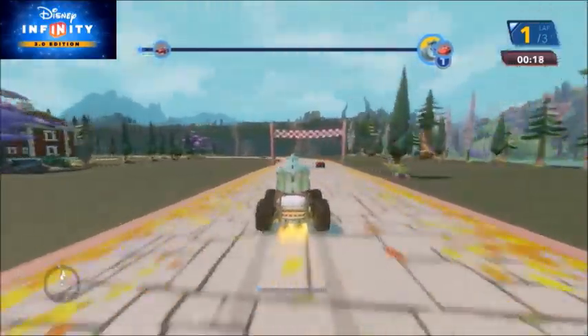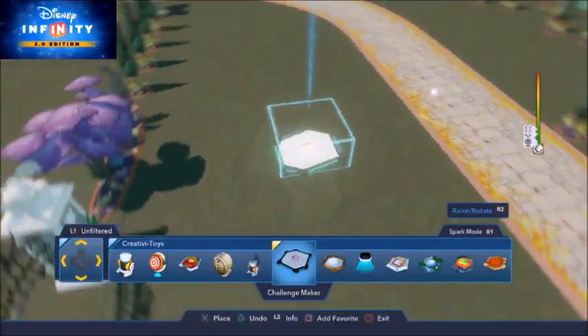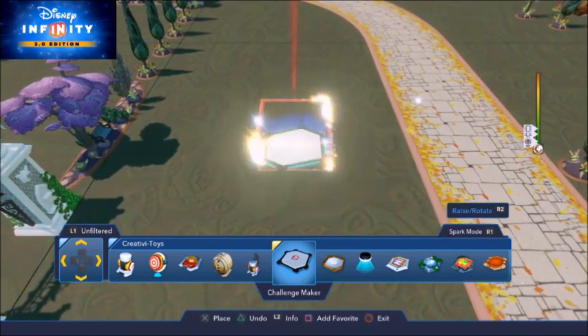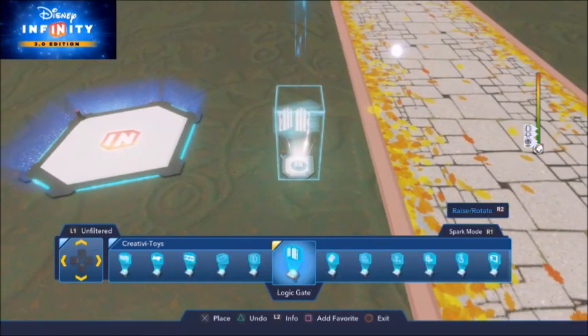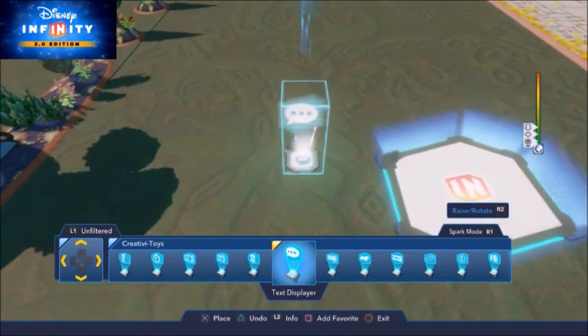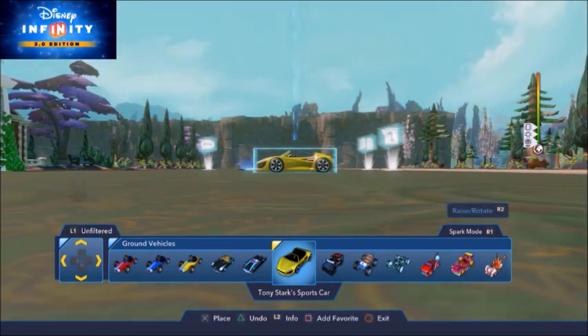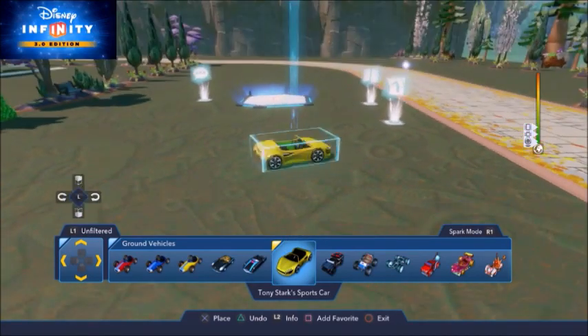To create a race against the AI opponents of your choice you will need the following toys: a challenge maker, a logic gate, a counter, a text displayer, and the ground vehicle you want to race against. The vehicle will be riderless, so pick one where it isn't too obvious the driver is missing.